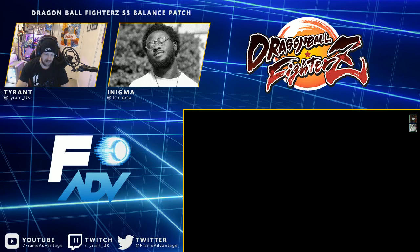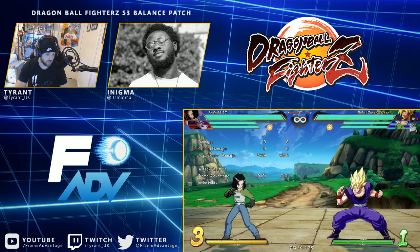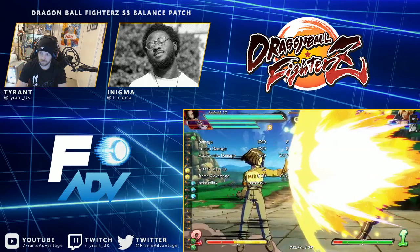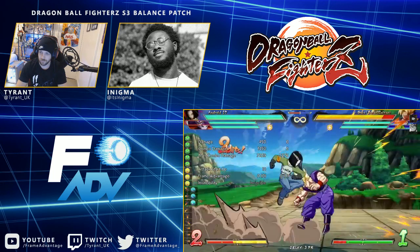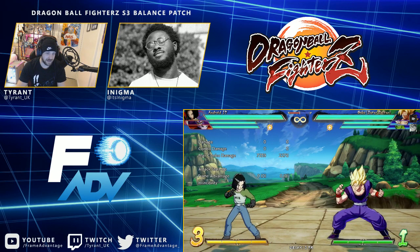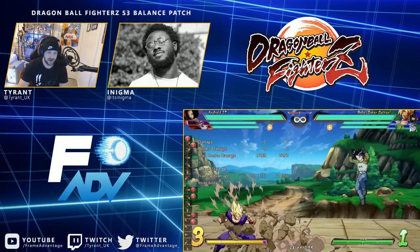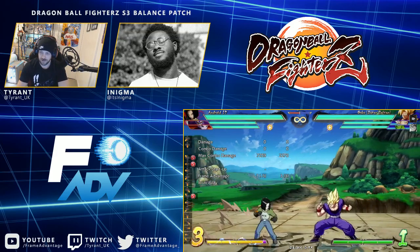Reverse Gear heavy now protects against super attacks and meter attacks — that's actually pretty sick. Barrier combos are pretty good with that. Acrobatic Assault: the mid-air version can now be performed after the grounded version, so you can fly around the screen like Black Panther. Reduced landing recovery, slowed down collision detection timing, sped up cancel timing. The movement is just better overall.